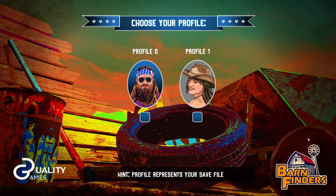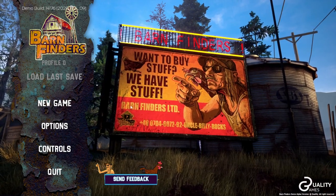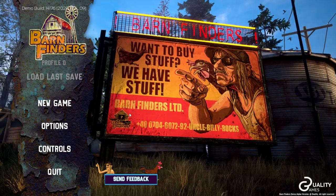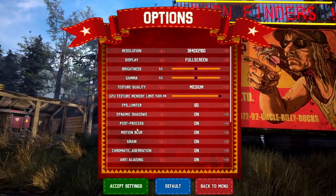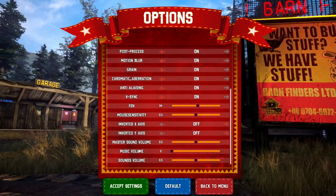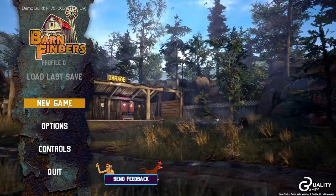Okay, here we are in a game called Barn Finders — it's a download from Steam. It's a demo, I believe. I'm going to choose profile zero. I have no idea what Barn Finders is about but we're going to have a go, so let's just check we've got sounds. Okay, let's see new game.